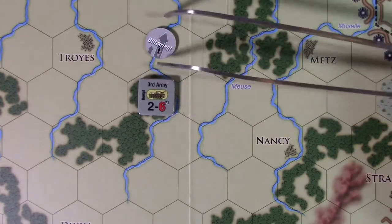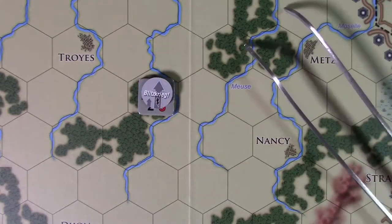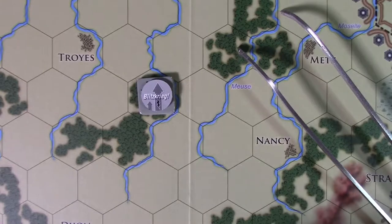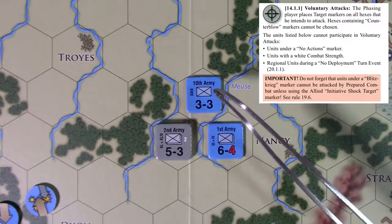A blitzkrieg assault is a German-only action. German units under a blitzkrieg marker can perform a blitzkrieg assault, but there are limits: only German units, all attacker hexes must be under the blitzkrieg marker, and it's forbidden against hexes containing a fortress or a no-mobile-blitz terrain hex or hex side.